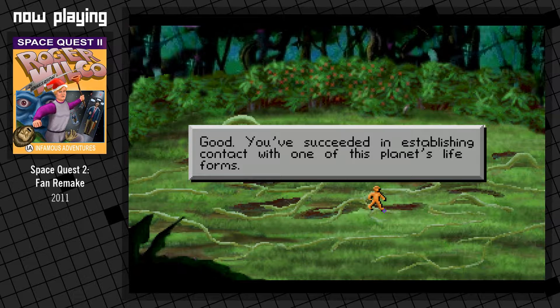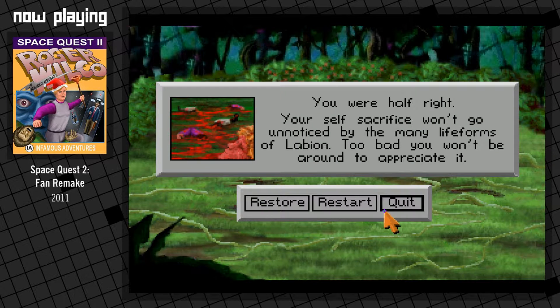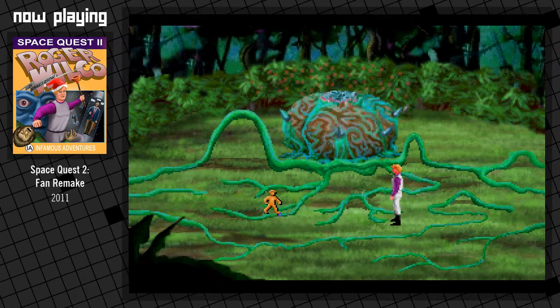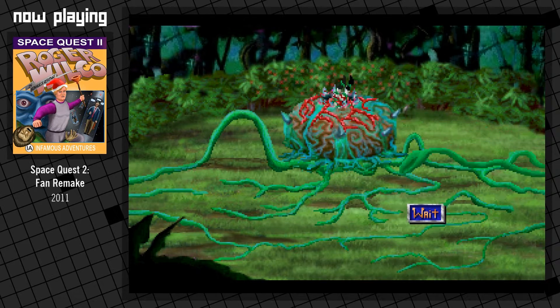You succeeded in establishing contact with one of this planet's life forms. That was unexpected. The thing exploded, taking you on a one-way trip to that great garden in the sky. If only it didn't look like a maze, you'd probably be able to think a bit more outside the box. Hmm. You were half right. Your self-sacrifice won't go unnoticed by the many life forms of La Vion. Too bad you won't be around to appreciate it. Okay then. So I guess from that hint, maybe you just walk straight over. I kind of tried that though and I died.